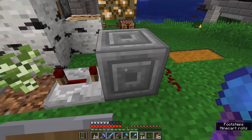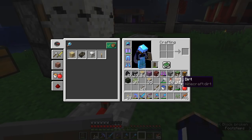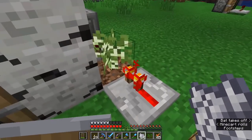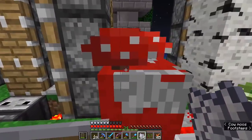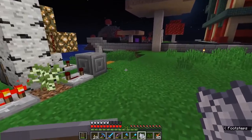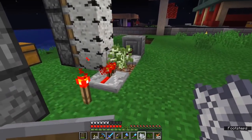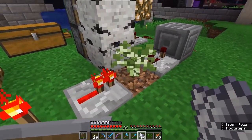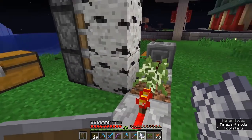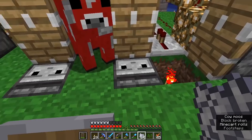You might be wondering why I'm not using an observer to create a one-tick pulse. Observers are just too fast — they actually end up creating a clock, because if you have an observer there, it detects that the piston pushes the blocks in front of it. Excuse me, do you mind? The mooshrooms were the worst part about building this whole thing — they were just all over the place because I had to remove the mooshroom farm I had here beforehand. But yeah, the observers will just create a clock and it will be constantly going.